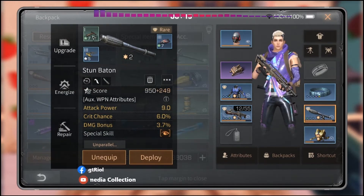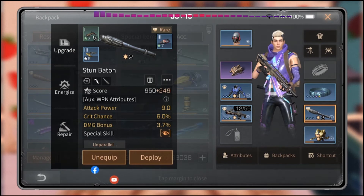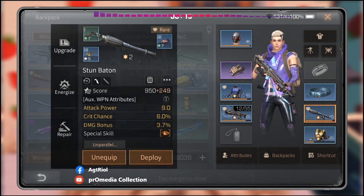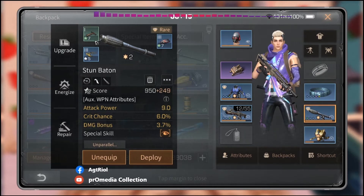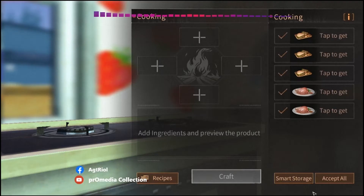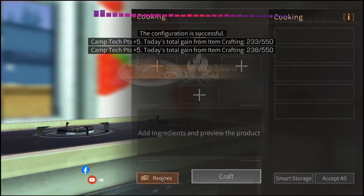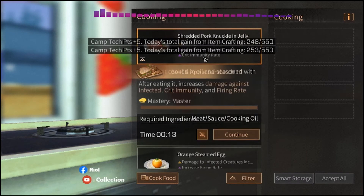I received one attack power because I leveled this up to level seven — that's why I received one attack power. According to your level you have to upgrade this, but for now just keep it up to level seven. I will tell you more about this later. Another thing is you have to cook some milk — combat buff milk.